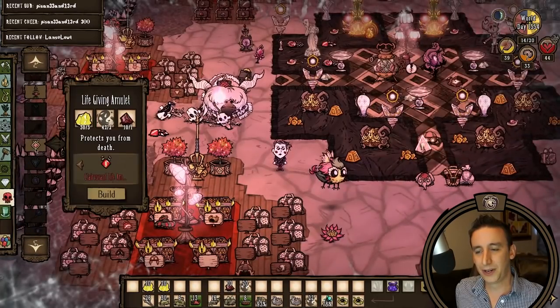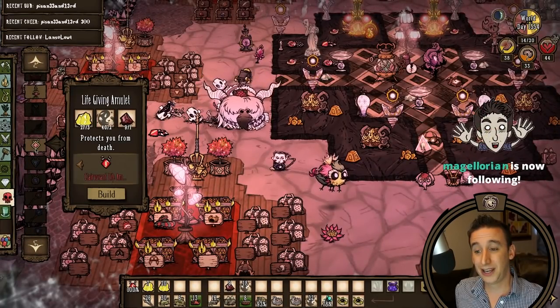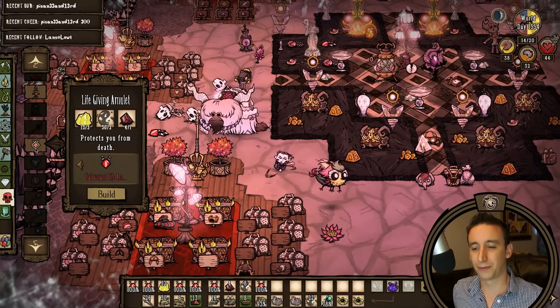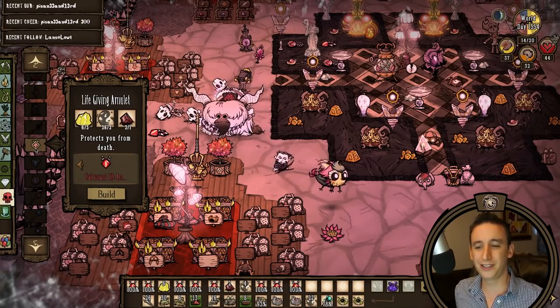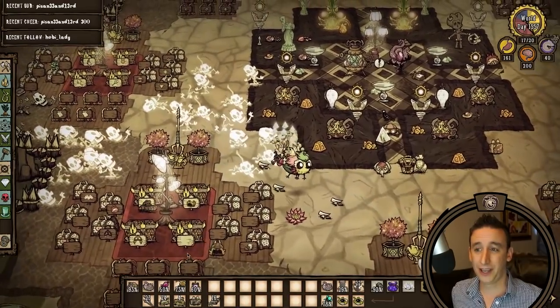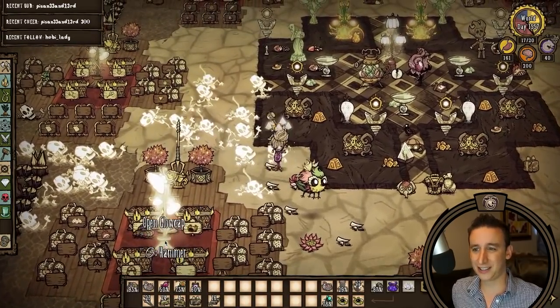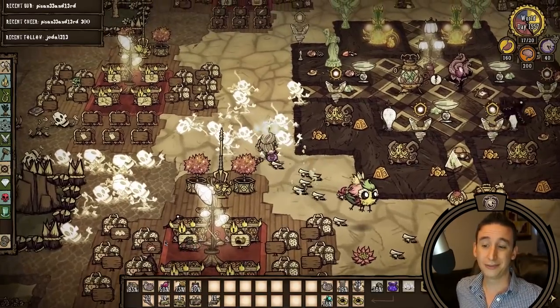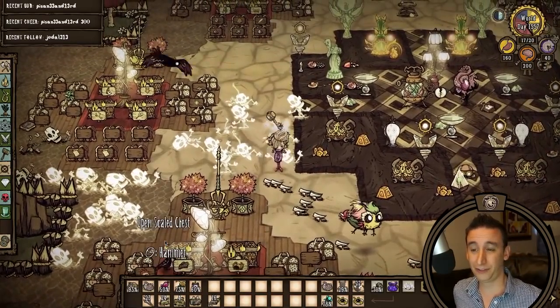Then I'm crafting 20 more life-giving amulets since we have the red gems. Next time I need bone shards I might just deconstruct some bone armor, since as Wanda I really don't use bone armor that often. Anyway, we switch back to Wanda and hammer all the skeletons — I got around 63 or 64 bone shards, which should be enough buckets of poop for the foreseeable future.